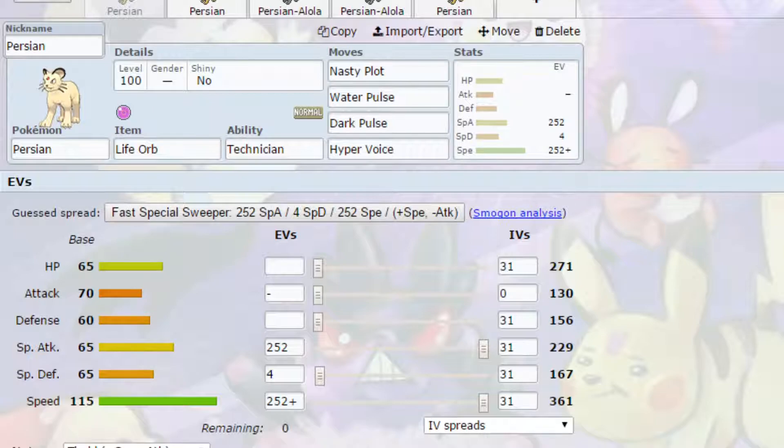Water Pulse is a water type attack and can hit a variety of different Pokemon. Same with Dark Pulse. Hyper Voice is your STAB normal type move, boosted 1.5 times with STAB. EVs have gone for max Special Attack and max Speed. I have put a Timid nature — more speed, less attack — which allows it to outspeed a few more Pokemon.